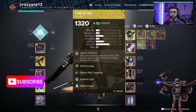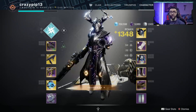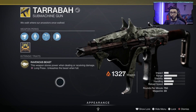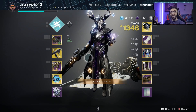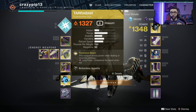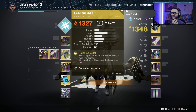There's a few things we got to do here. First of all, you want to slap on the Stag — we all know how powerful it is with all the changes — and then we want to have the healing rift. Tarrabah has the perk Ravenous Beast: this weapon stores power when dealing or receiving damage. Once you're standing in the rift, you can just take extra damage and you don't have to be afraid of dying very fast, especially with the Stag. That helps you charge the Tarrabah much faster than normal, and once you have that perk you just get it going and absolutely annihilate people.